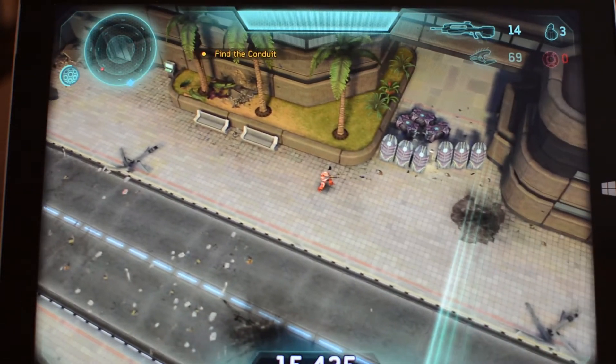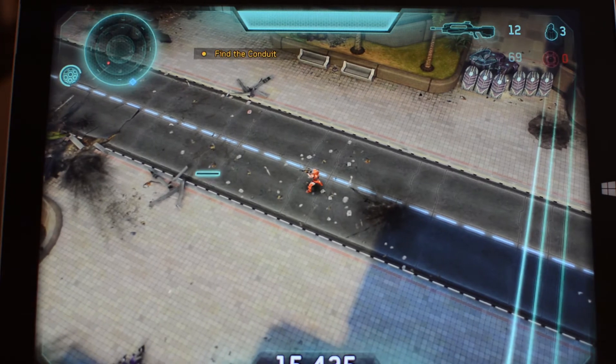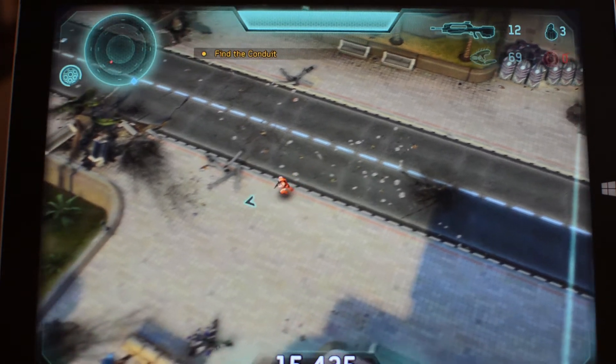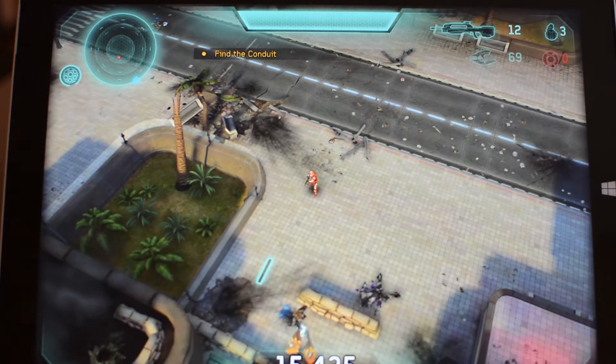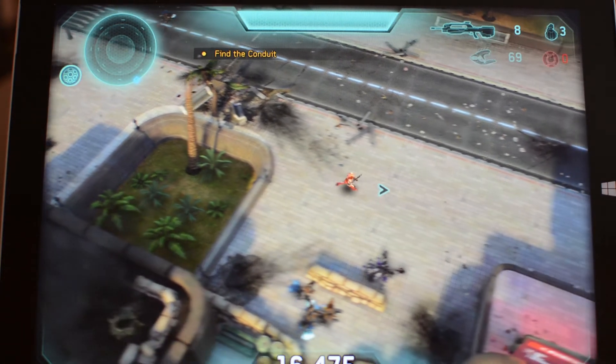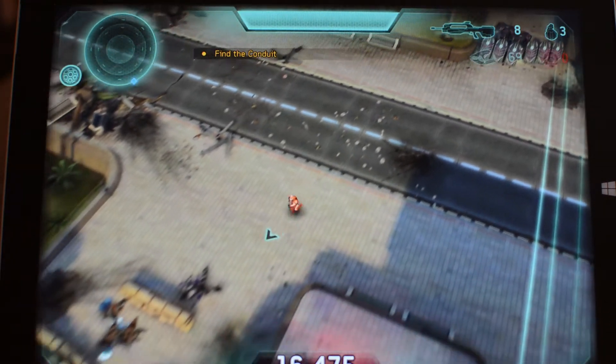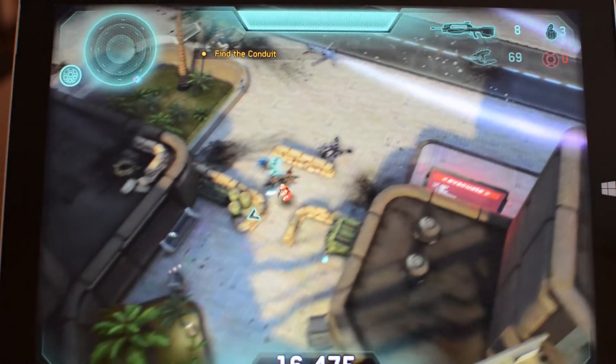So if you have a Surface and you're looking for a fun game to play, this is definitely it. This one is part two, so I recommend both of them — Halo Spartan Assault and Halo Spartan Strike. They're both awesome games, a lot of fun, great graphics, great sound. The cutscenes on these are like watching a cartoon movie — they're pretty good.